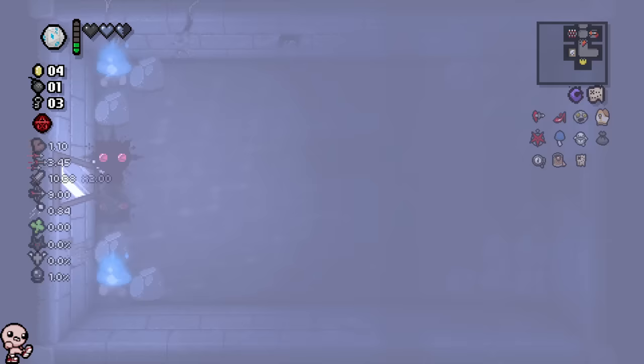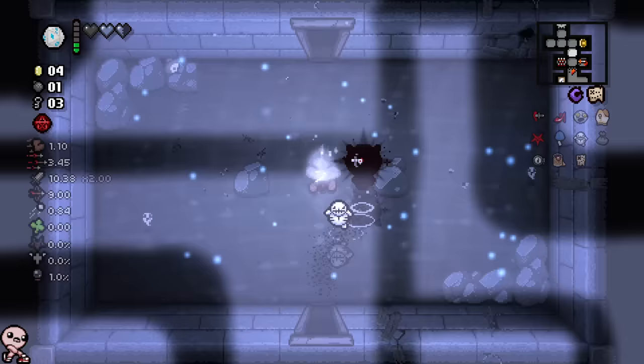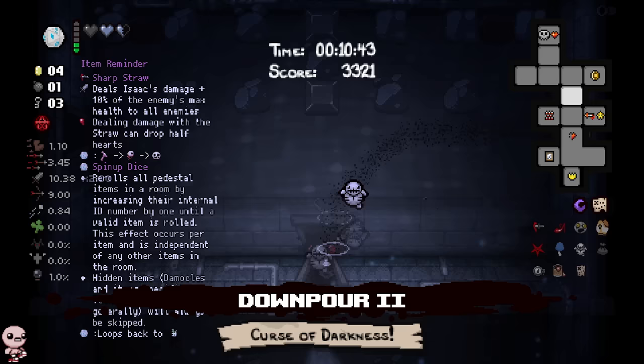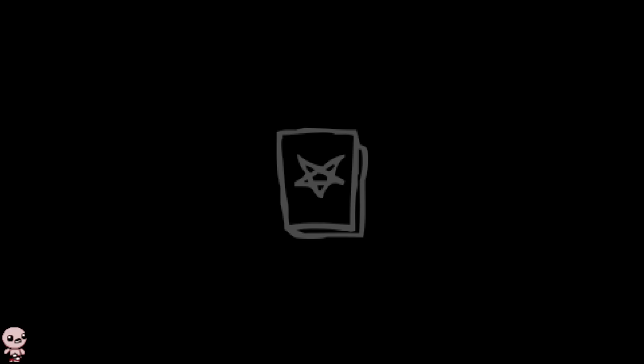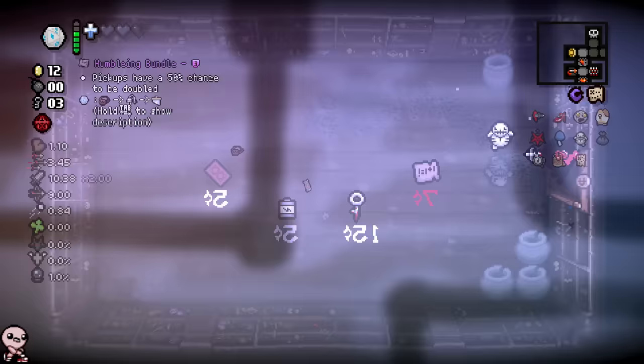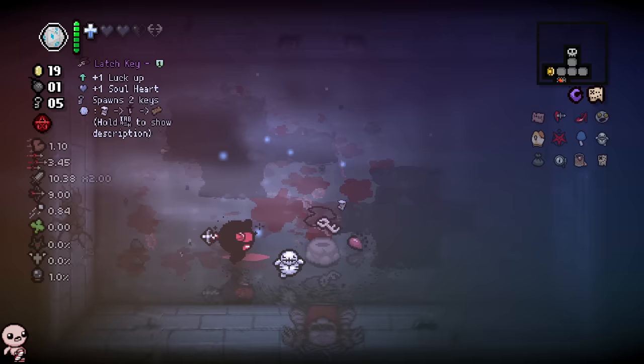It looks like I might not be able to get that death certificate, but it's actually feasible — if I can't get it here I can still do it in the Mom shadow section, or I could just be the luckiest person alive. Now we're talking! Can I take this and still have five cents? Perfect. You dropped a bone heart, thanks Wormwood — luck up plus a soul heart, thanks.